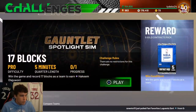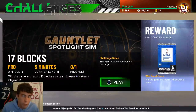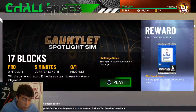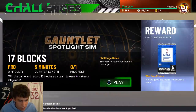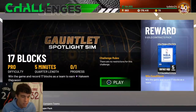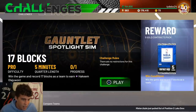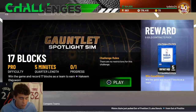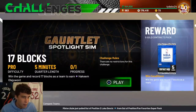The hardest challenge there is - win the game and record 17 blocks as a team to earn dark matter Hakeem. Realistically that's three blocks a quarter. Offensively, speed the game up and chuck shots quickly on pro difficulty. Defensively, bait them into the paint - sit your center out of bounds then bring them in as the pass comes to try to get a block. Force guards to the rim. Speed the game up for as many possessions as possible.